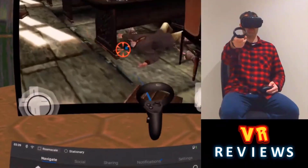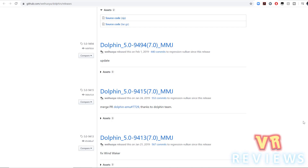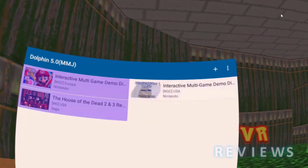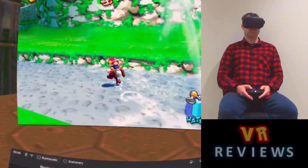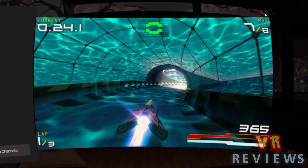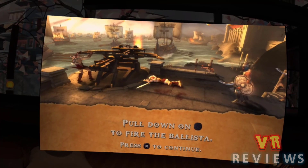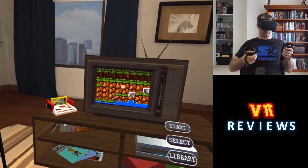Now for a few honorable mentions that didn't quite make the top five but are still great emulators. The first is Dolphin MMJ, a GameCube and Wii emulator, and the next is PPSSPP, which allows you to play PSP games. These are great emulators — the only reason they didn't make the top five is that their ROM files can be fairly large, around gigabyte size, which fills up your Quest storage quite fast. Also, some games test the limits of the Quest, so it's hit and miss — some games are completely unplayable while others run fairly decently.